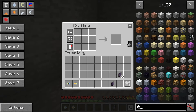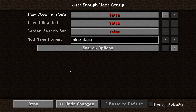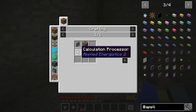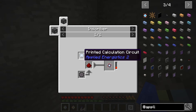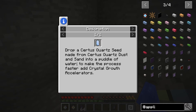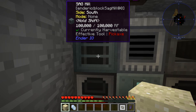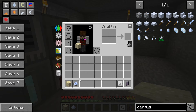The last piece for the ME crafting terminal is the calculation processor. To get it we need a printed calculation circuit, which requires a calculation press and a pure certus quartz crystal. To make the pure certus quartz seed, go to the sag mill, put in a certus quartz crystal to get certus quartz dust, then combine that dust with sand to make two seeds.